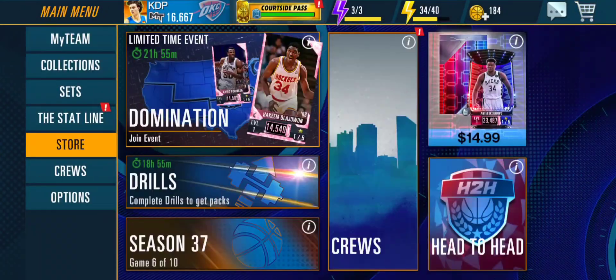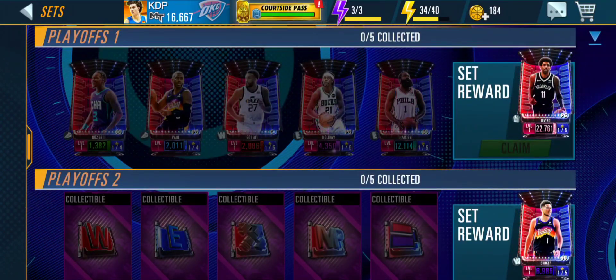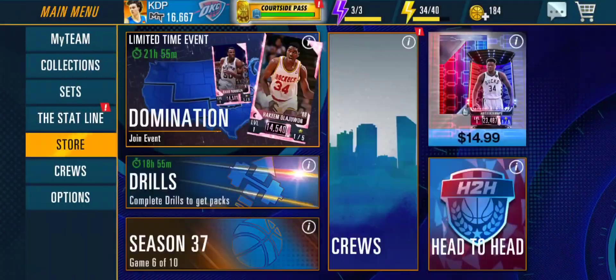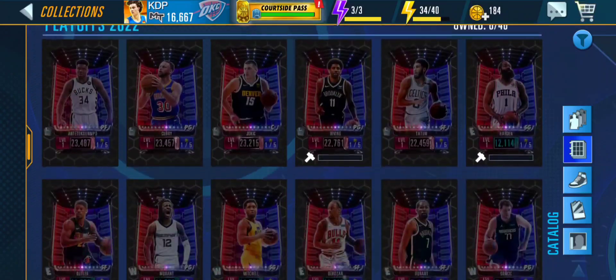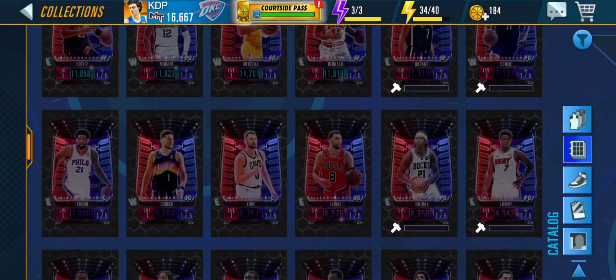Let's go over the sets real quick to see if any of those cards are in the set. For the sets, you need James Harden — it goes from diamond straight to him, which is kind of weird. Unfortunately you can't get the set cards from events, so if you want that James Harden, you have to craft him since he won't appear in any events.